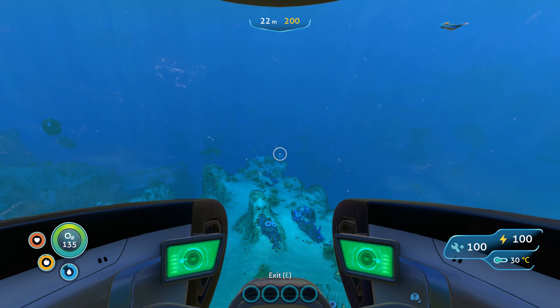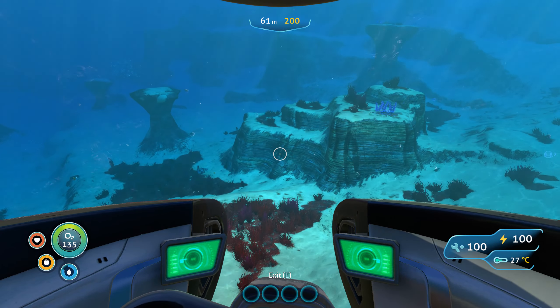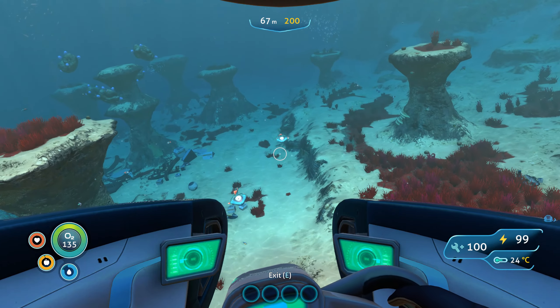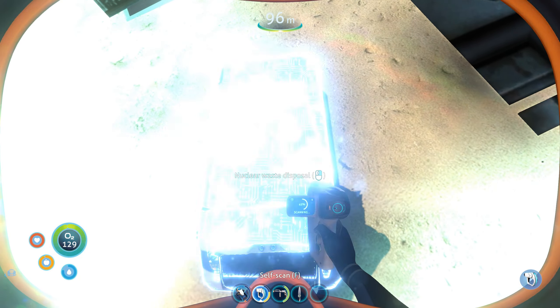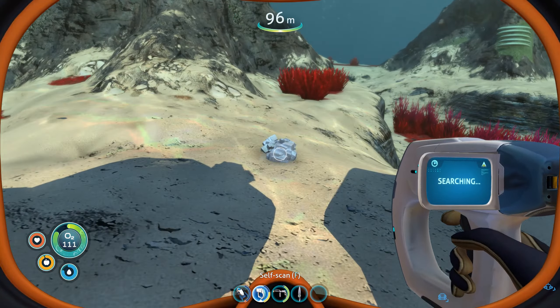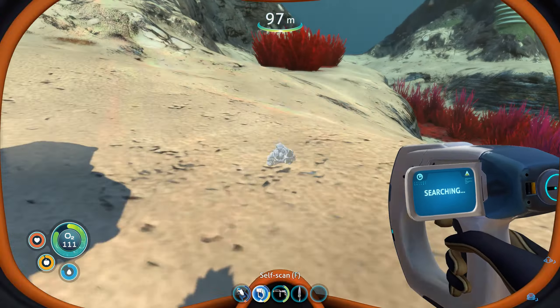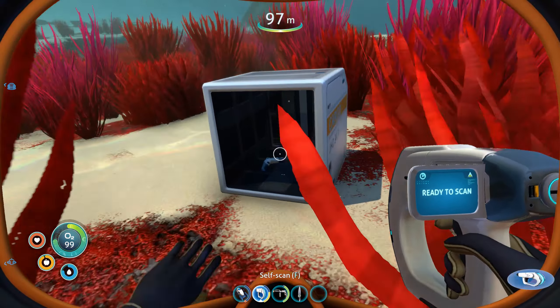Is this a red zone over here? This looks like it - yeah, but I don't think I've been here. I'm going to scan this nuclear waste disposal. I have a few new blueprints to scan. I think that's decoration anyway, but still. Oh salt! I need salt to farm bleach for water. Oh wait - that's a laser cutter fragment! Two out of three now - that's really good!